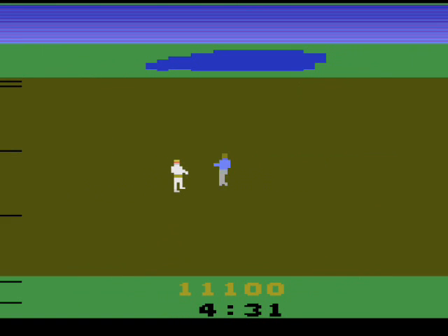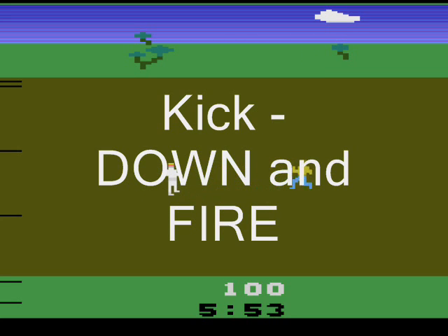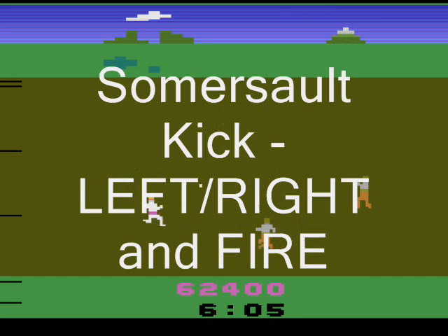Then there's the controls situation. To punch, push the joystick up and press the fire button. To thrust kick, push the joystick down and press the fire button. To forearm block, push the joystick left or right and press the fire button. And to somersault kick, push the joystick left or right and press the fire button.